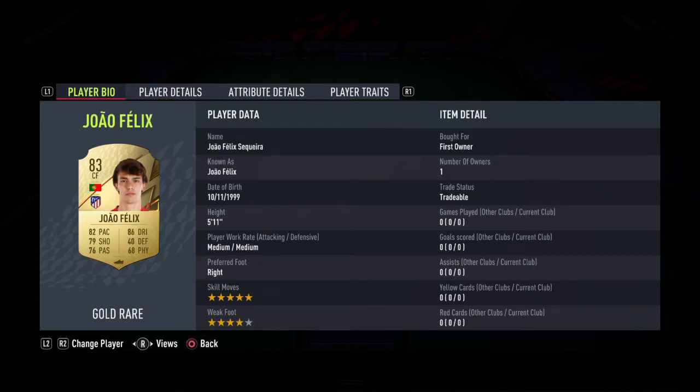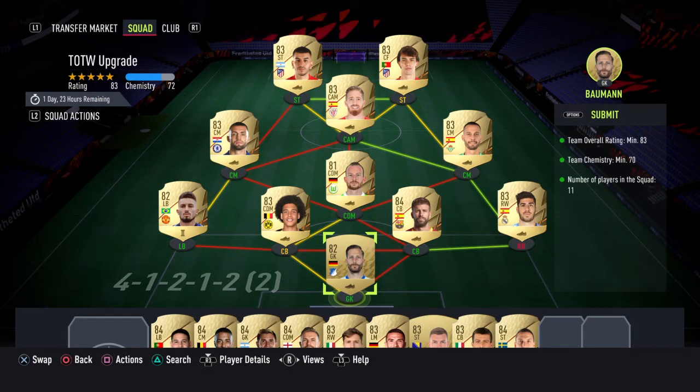In the CAM position we've got Munay, 83-rated, another cheap player. At right striker we have Joao Felix, 83-rated. They're all around about 1,000 coins at the moment — I'm not sure if this SBC will make them rise in price, but I think they'll be good enough. And then at left striker we have Carrera, an Argentinian from Atletico Madrid. That's the squad done.